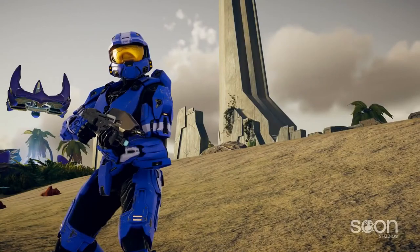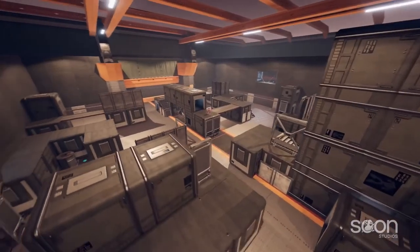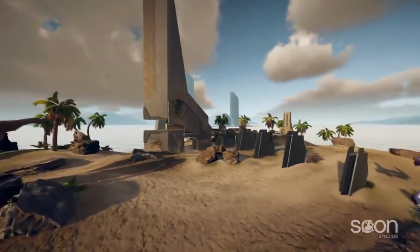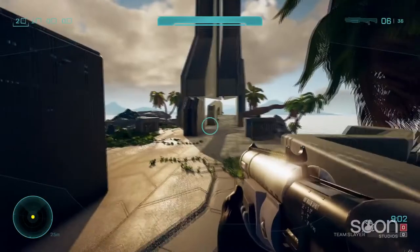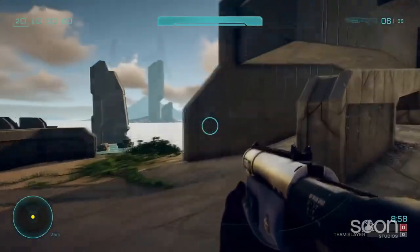Maps are one of the largest parts of Installation 01, and they're constantly changing. We've added new ones, revamped and recreated old ones, and have unfortunately even cut some that just didn't come out as great as we would have liked. Obelisk is the most obvious example of this ongoing evolution. The version from our cinematic trailer was mostly brown, bland, and boring — the last three B-words you want your map described with.